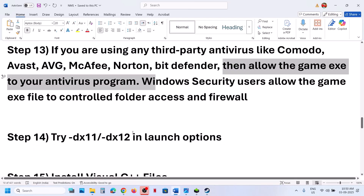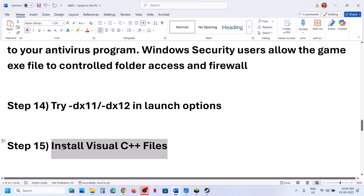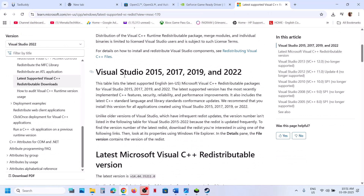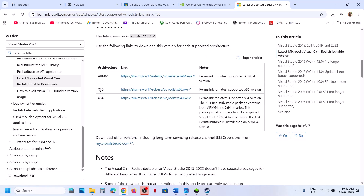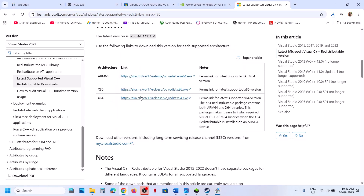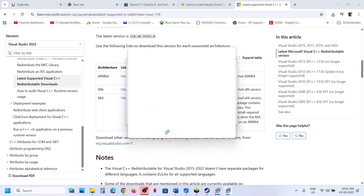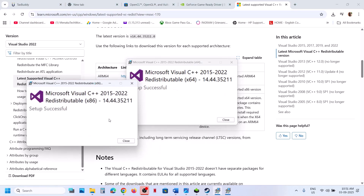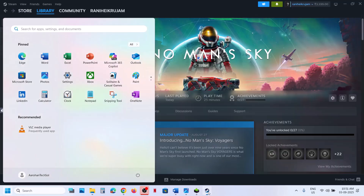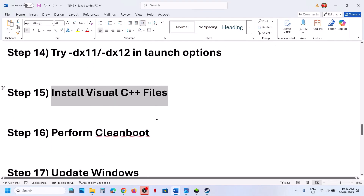The next step is to install Visual C++ redistributable files. Search for 'Visual C++ redistributable' and go to the official Microsoft website. Download the Visual Studio 2015-2019-2022 package — both the x86 and x64 versions. Run each exe: click Repair if that option appears, or Install if not. Once installed, restart your computer — a restart is required.